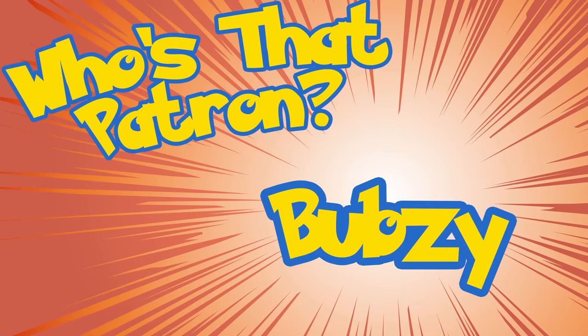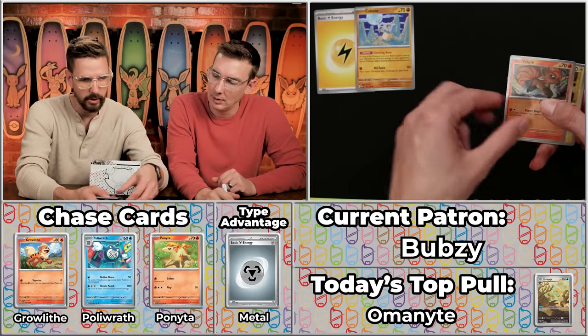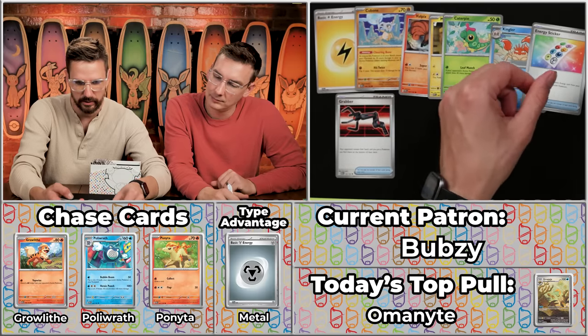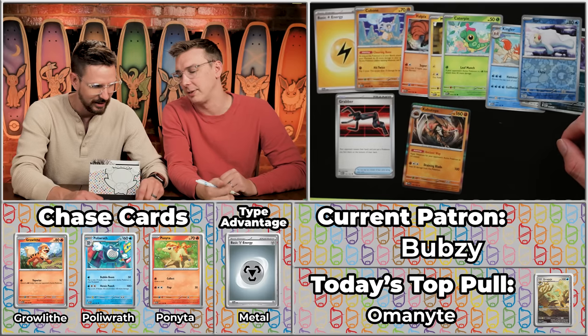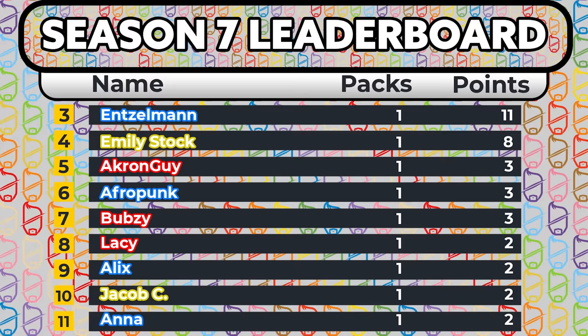Next up we have Bubsy. How'd Bubsy do last season? They did 12 points last season — and 25 points in the Crown Zenith season. So they did pretty well last time we had a single packer. We got the Cubone, the Vulpix, the Magnemite, the Caterpie, the Grabber — that'll be two — the Kingler, the Energy Sticker, the Muk will not score, the Seel will not score, and the Kabutops! Look at those glorious blades for arms. Just three points there for the Kabutops and the Grabber. Number 141 for Kabutops.